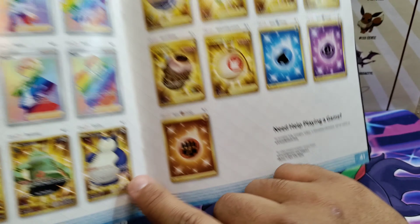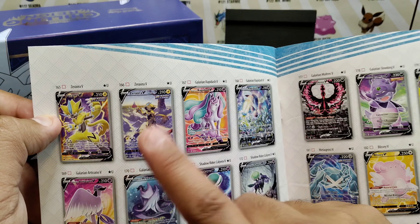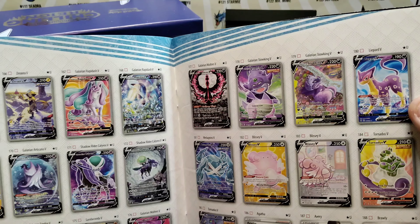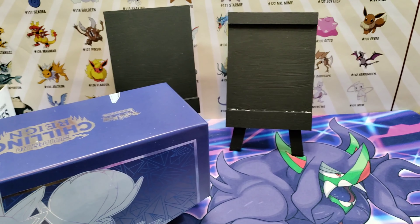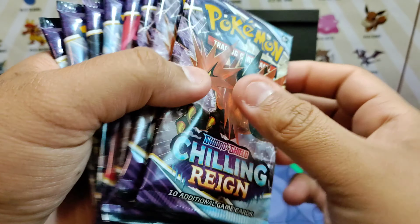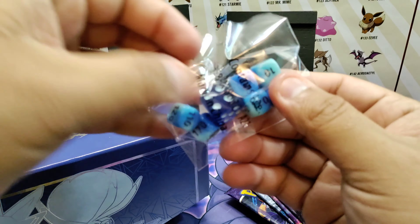The one I really want to pull is that alternate art. I definitely want that Snorlax, and I want this energy card for sure. Oh, there it is — I want this one. There's another one I had my eye on too. So yeah, let's go ahead and get started and see what chase cards we can pull.